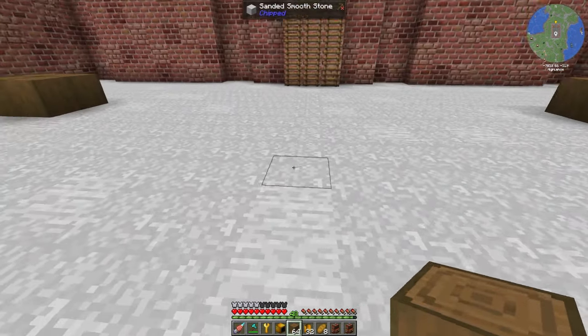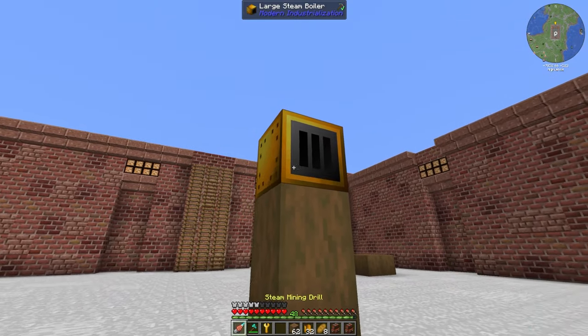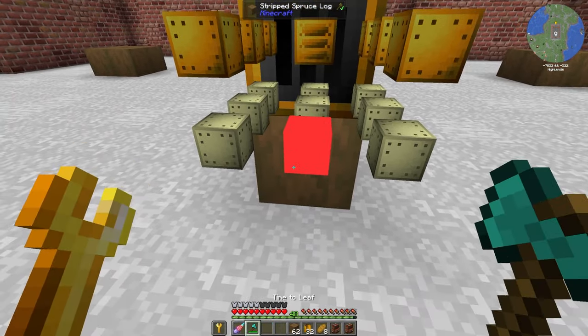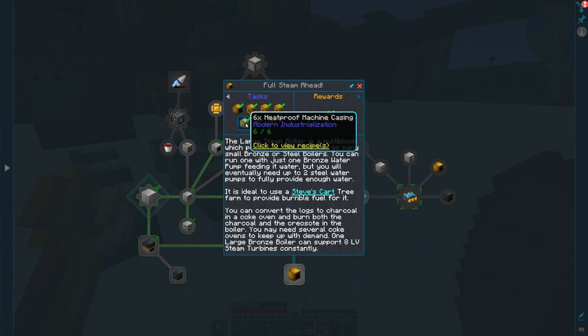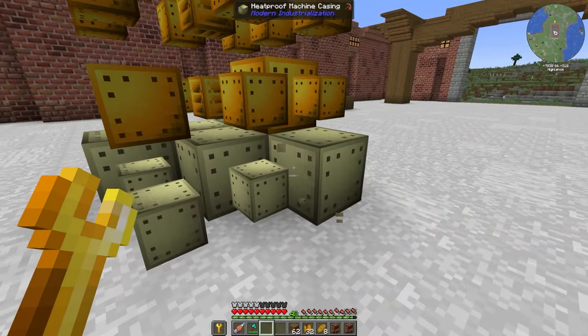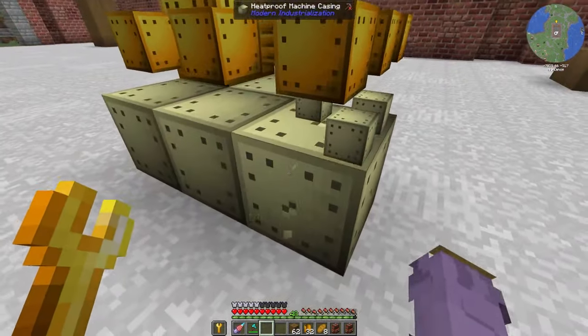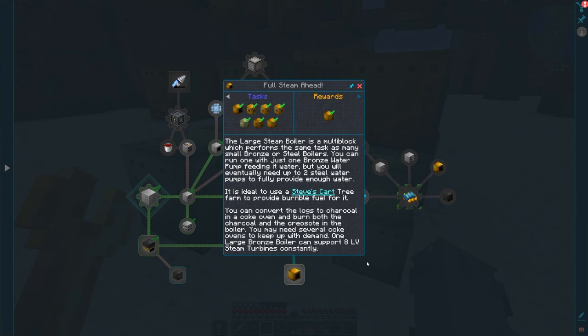We'll do center and 2-up right here. I can go 1-down, I bet. Something like that — perfect. Why did it say I only needed... it says 6 heat-proof machine casings, but you definitely need 9. Interesting. Yeah, I only made 6. That's just an incorrect quest, I assume — it says you only need 6 for this, but you definitely need more.